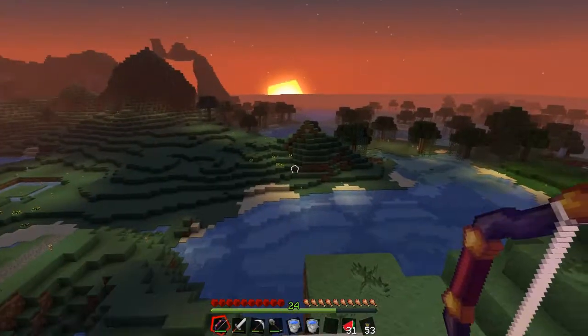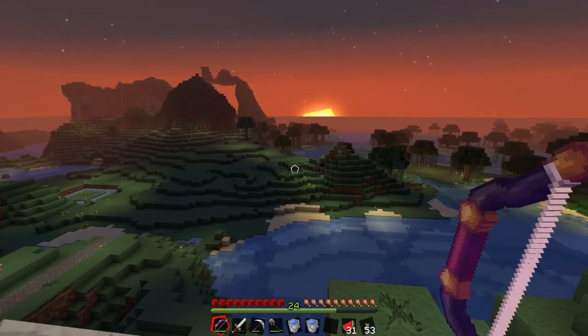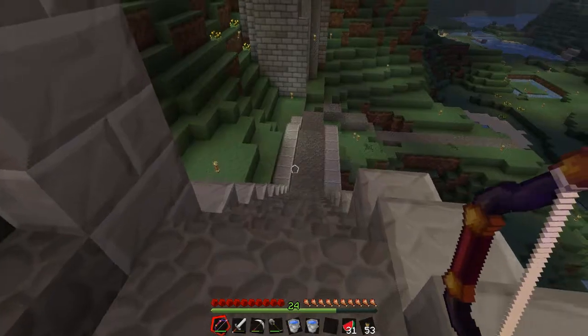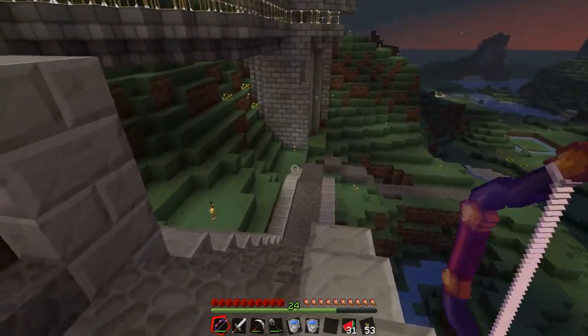Hey guys, Matt back in my let's play world. The sun is setting. As you can see I've got an enchanted bow — I'm quite chuffed with it. I dug out my skeleton spawner down at about layer 40 or something.